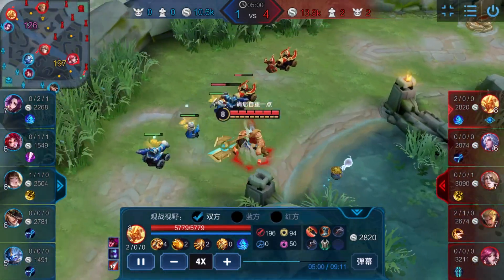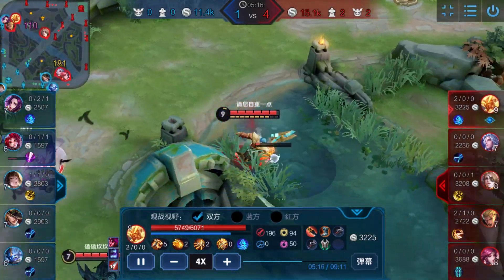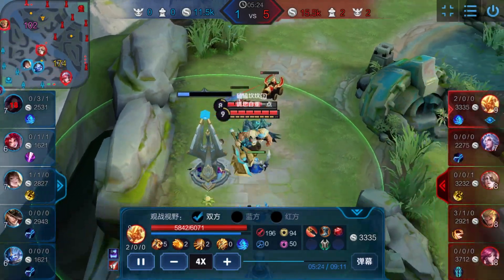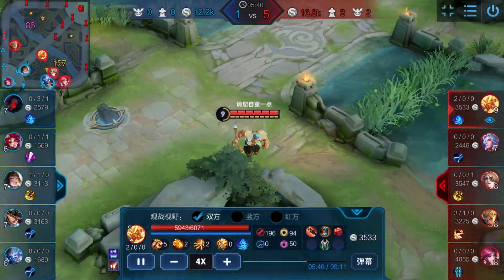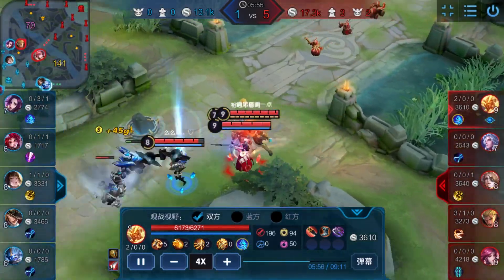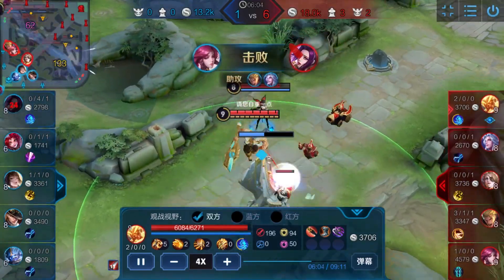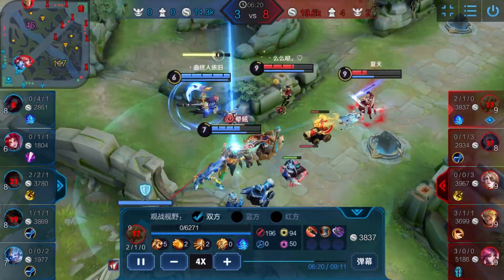The enemy jungler is tilted and typing in chat. We take the dragon, we take the buffs, everyone is ahead, our mid laner takes towers like crazy — so the rest of the game is a joke. In five minutes we killed four people; two of them were kind of by accident because the enemy played bad. Not a single shot was fired and the game ends.